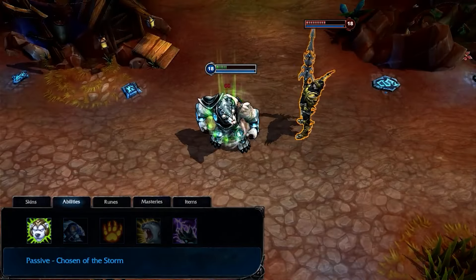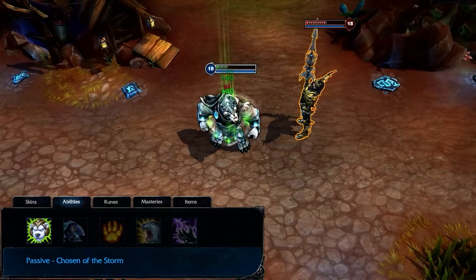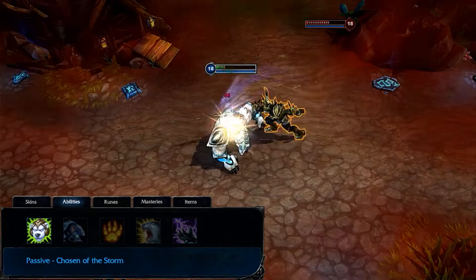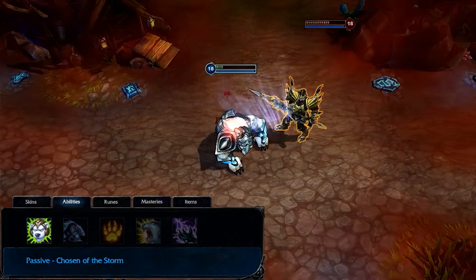Volibear's passive is Chosen of the Storm. When Volibear gets dangerously low on health, he rapidly heals a percentage of his maximum health over a few seconds. Triggering this ability has a fairly long cooldown.